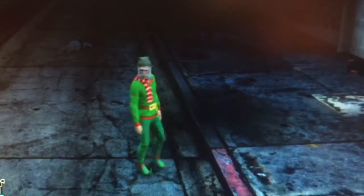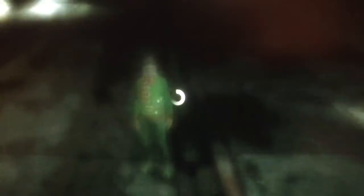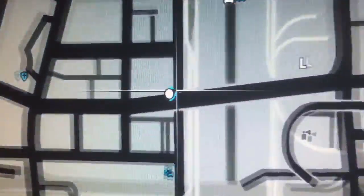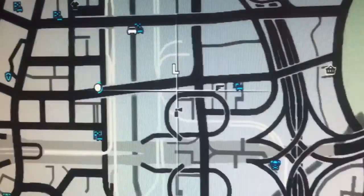So first off, to do this glitch, what you guys want to do is head off to this location on the map right here. It is next to the police station and next to Los Santos.